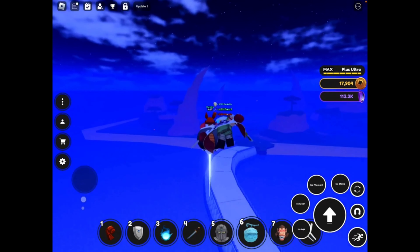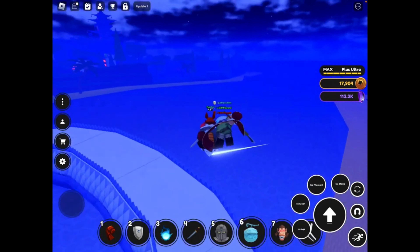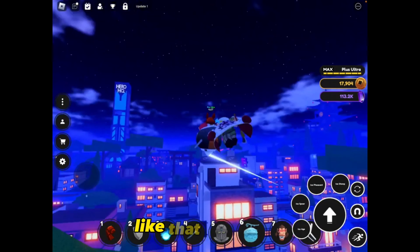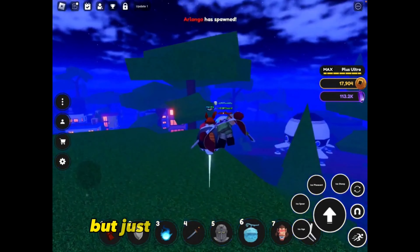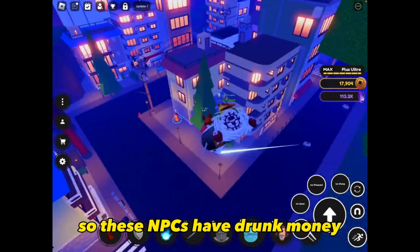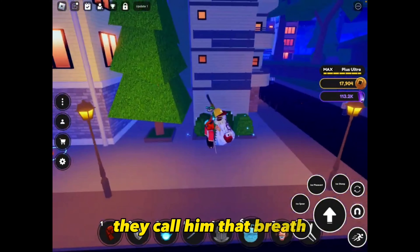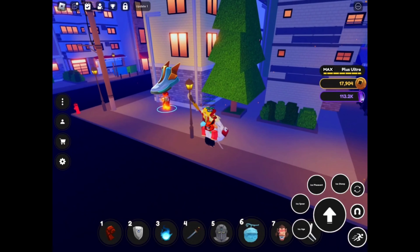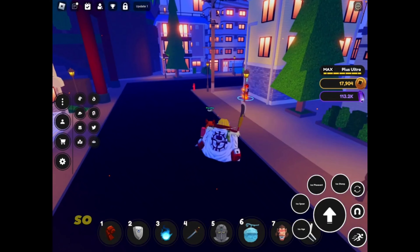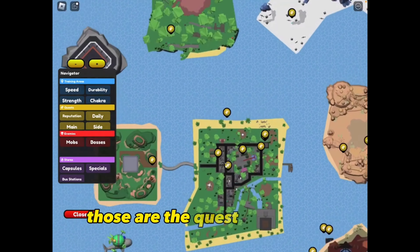Next, do your quests. Do all of them — there are side quests like Piccolo's, and main quests. These NPCs on the map drop money. Talk to Inferno, pick up his quest, and you can do quests from characters like him all around the map.